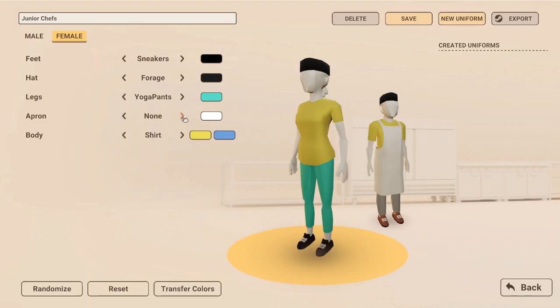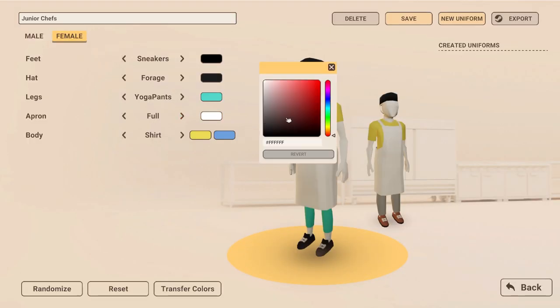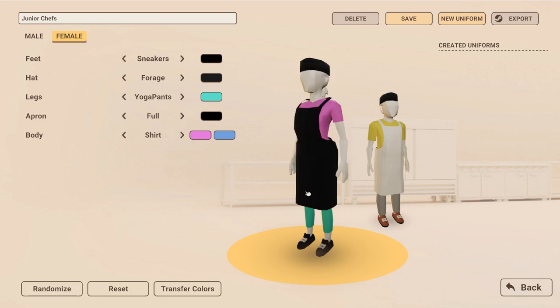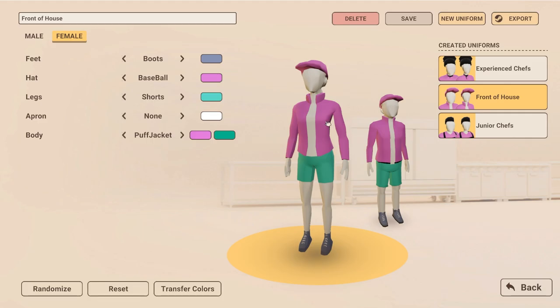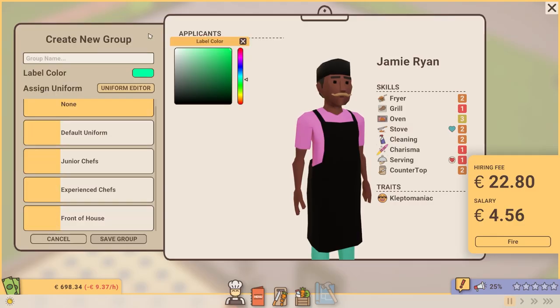During NexFest, we received a lot of comments from players saying that they were having troubles remembering the roles of their different staff within the waiter team. To address this, we've created a uniform editor and grouping tool. This means that you can design your own custom uniforms and assign them to groups you create within the staff management UI.